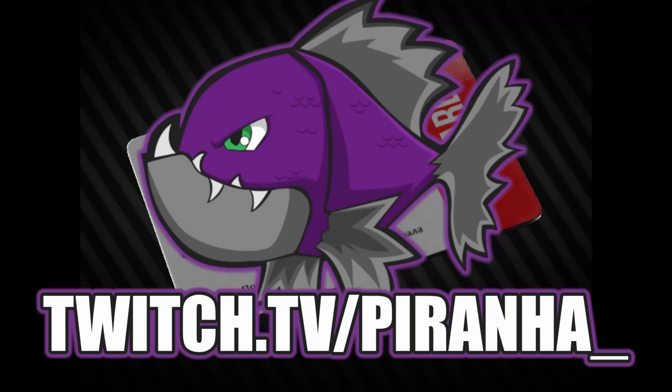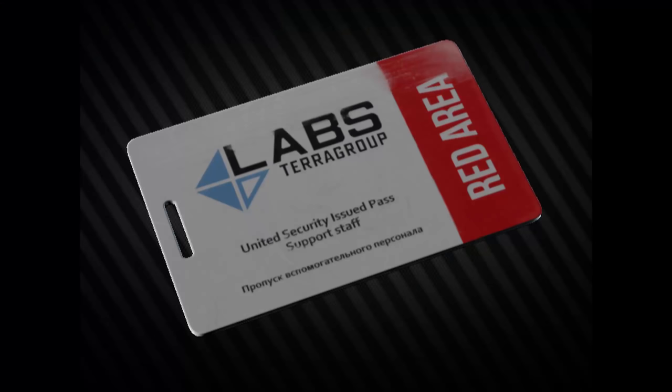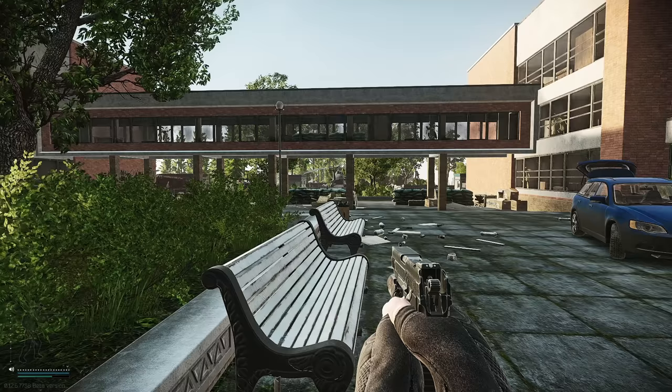Welcome to a key guide for the Labs red keycard. This key currently spawns in the pockets and bags of scavs, as well as on Shoreline and two spots in Customs. The red keycard can spawn on Glukar, Killer, or Reshala, as well as in the docks cases and wallets in the marked rooms — the RBBK, RBVO, and the marked room itself.